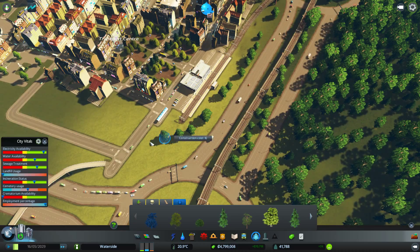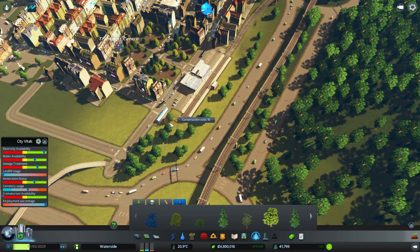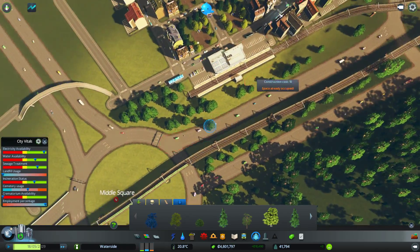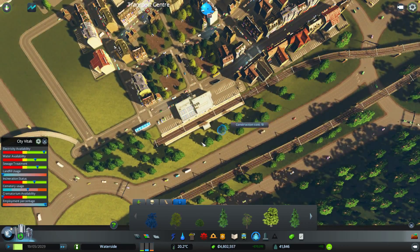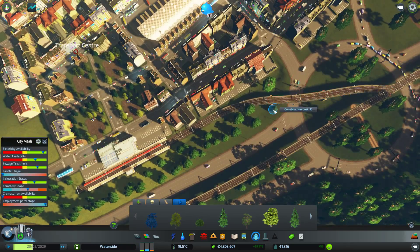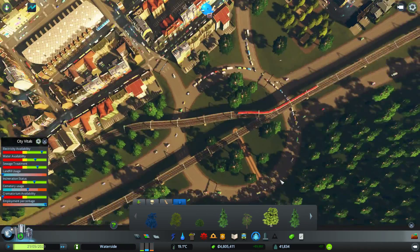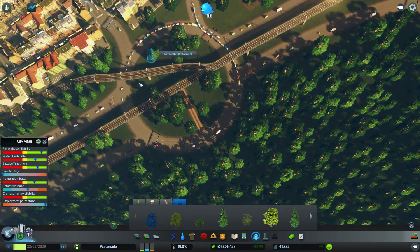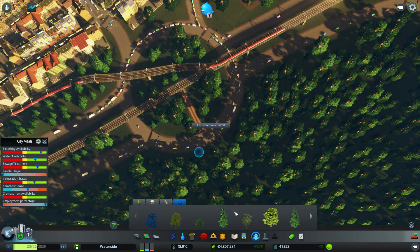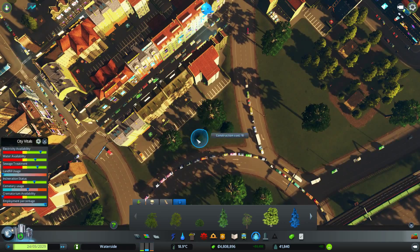Trees no longer absorb noise pollution like they did in the first release — they changed it — but there's nothing wrong with making the city look nice. I really need to get that brush mod so you can put trees down like when you create a custom map. We can just blend in here, put some more trees in here, maybe a few pine trees in there as well.